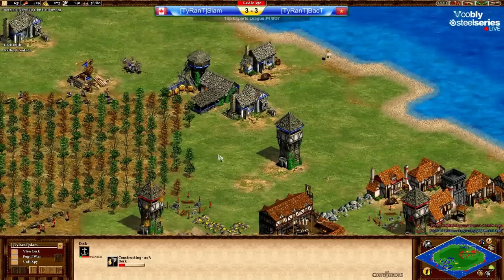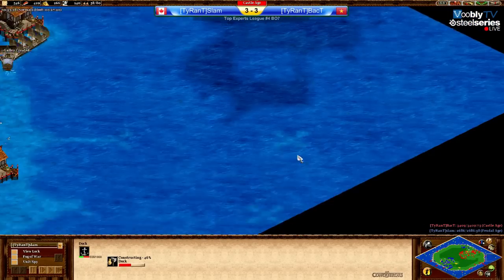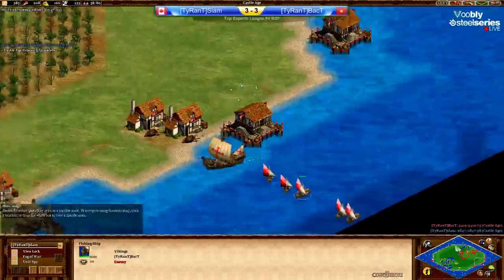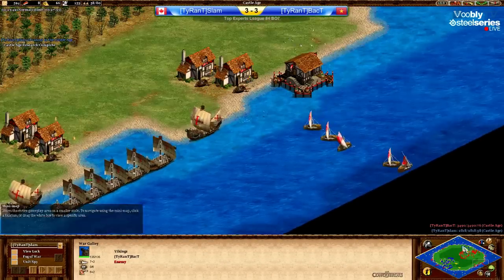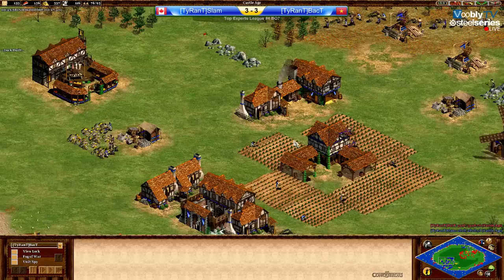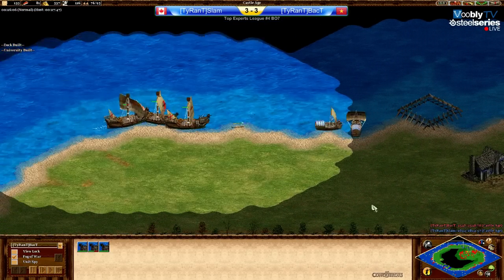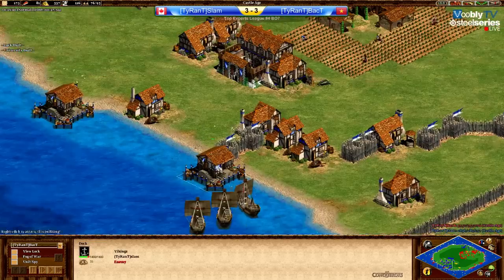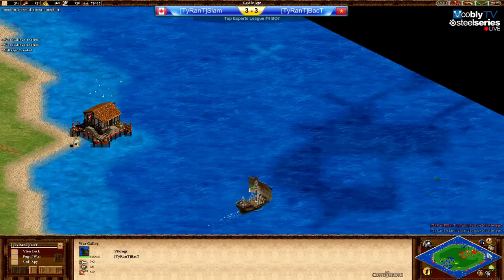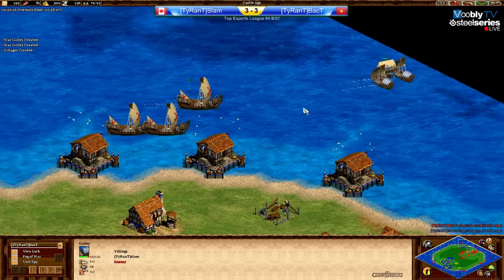He cannot kill any villagers from Back T at this point. He could try to see the fishing ships — I missed it, did he kill any? He did like two or three okay. He's trying to do a few more docks here. Will Back T see this? Back T sees there are docks going up here, moving a little bit of army in that direction. It seems like Slam is getting more and more cornered — it's gonna be a tough time for Slam.